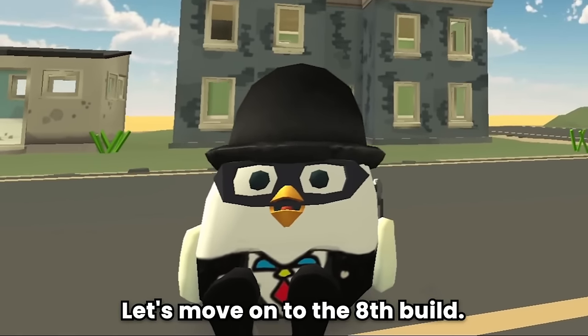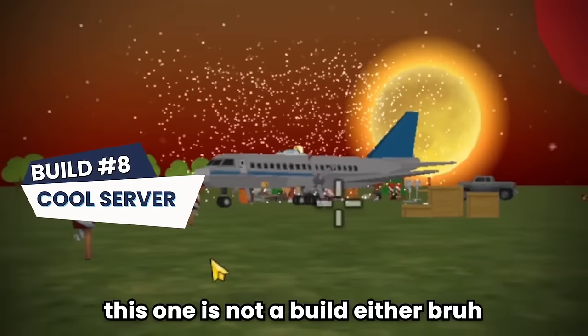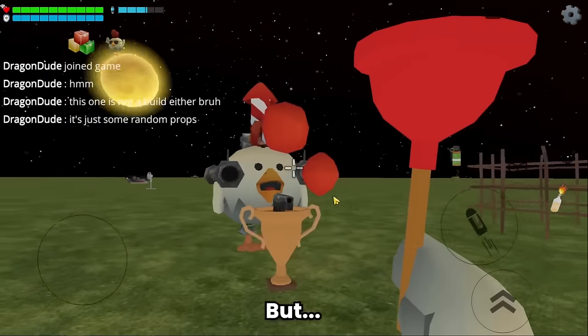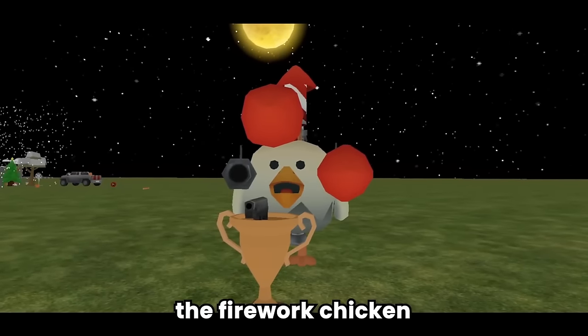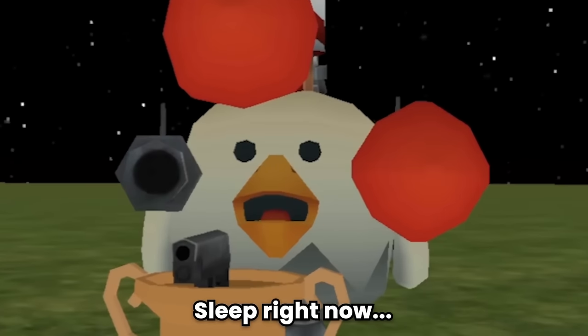Build number eight: cool server. Literally a cool server — hmm, this one is not really a build, it's just some random props. But it looks kinda cool. Hey everyone, I'm Coco the firework chicken, currently on a very important mission!